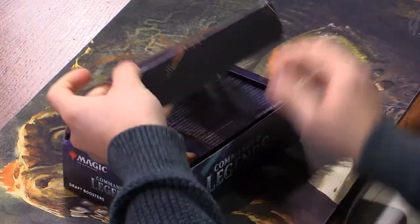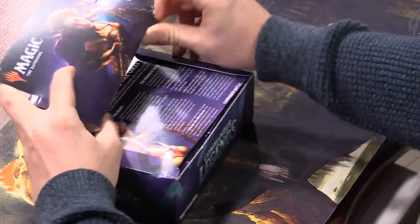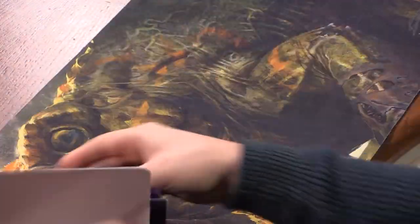Since this is for draft, we have a basic card on how to draft, even a whole section on the Prismatic Piper — that's pretty cool — how to build your deck and draft archetypes. It gives you all of the two-color combos and what they're best at in the set. But I don't think we need this, so goodbye.